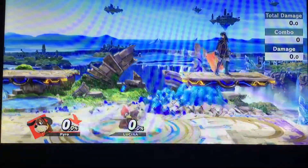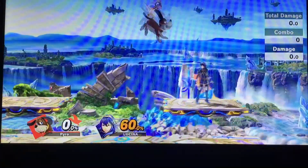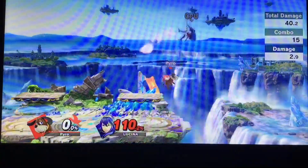Another option is a full hop wave bounce Clay Pigeon that will land on the platform and will center on Lucina. This option will be good for tech chasing on platforms. We can also use platforms and double jump Clay Pigeons to extend our combos — this is a different route to take than the drag down combos with up air.